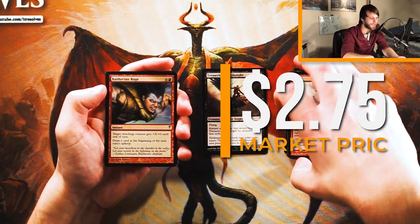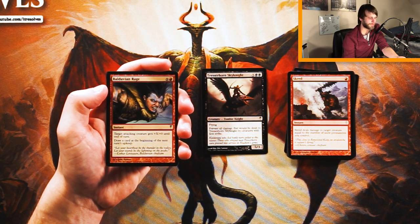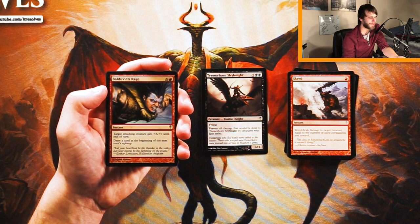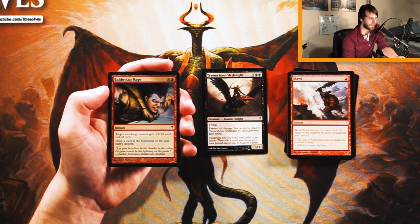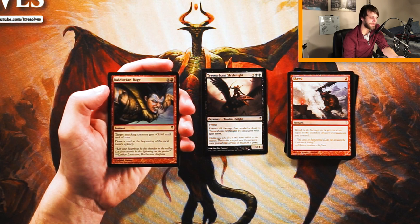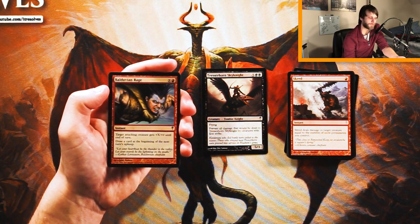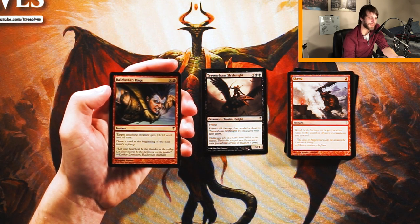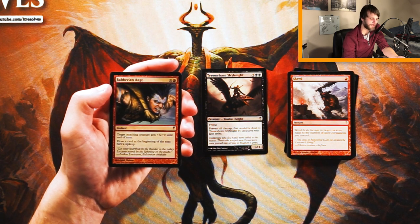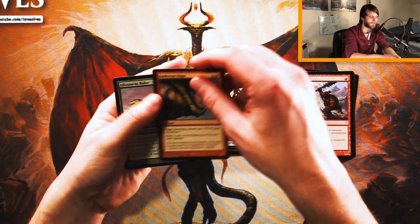Balduvian Rage is an instant for X and a red. Target attacking creature gets plus X, plus zero until end of turn, and you draw a card at the beginning of the next turn's upkeep. This is a super solid combat trick. The fact that it replaces itself is very good, and it scales — you're probably going to remove something no matter what, or even win with an unblocked creature. I don't know if it's better than the Sky Knight. I'm going to keep them together and see what our last card is.